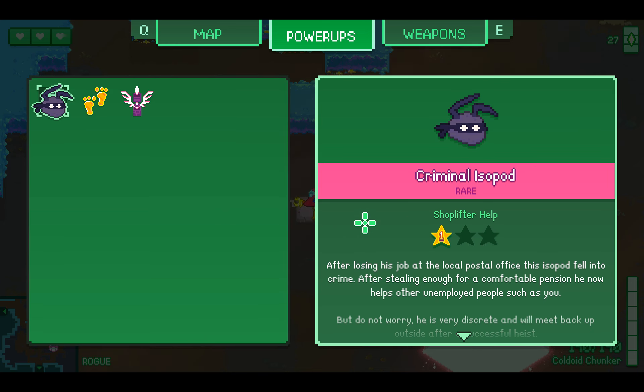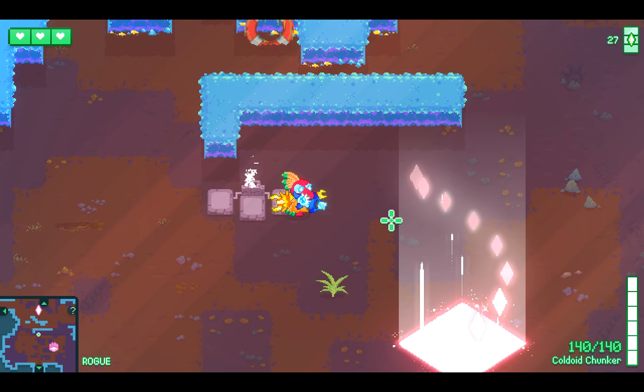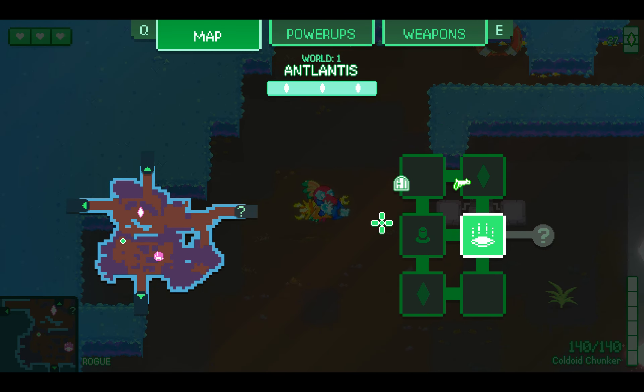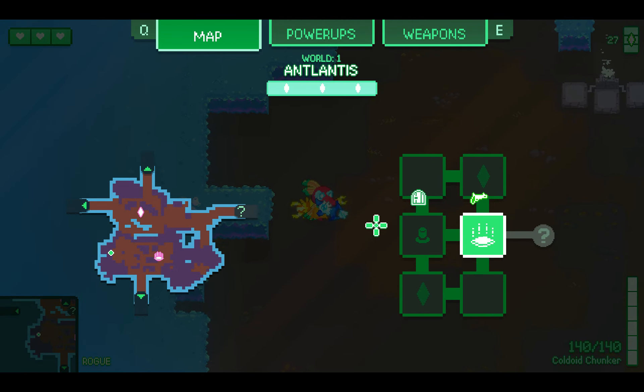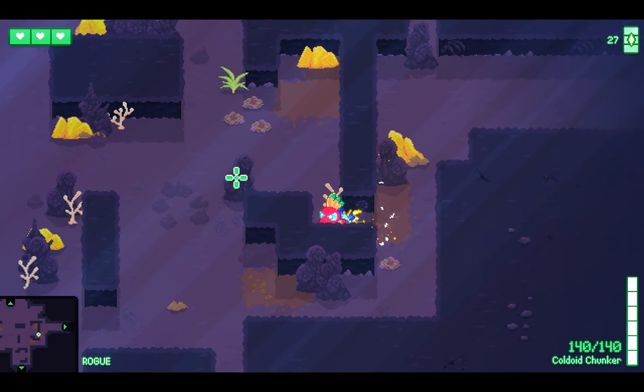After losing his job at the local postal office, this isopod fell into crime. After stealing enough for a comfortable pension, he now helps other unemployed people such as you. He is very discreet and will meet up outside after a successful heist. So that means — just like in Gungeon — I'm able to steal from the shop.